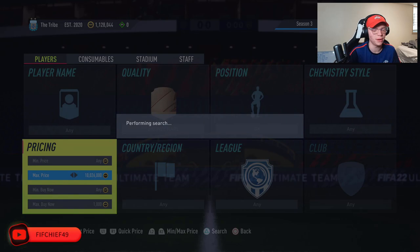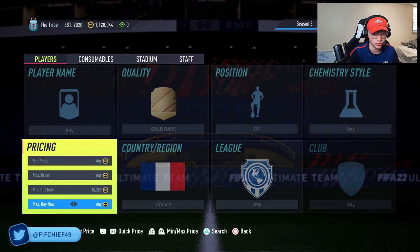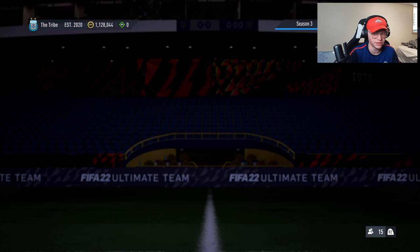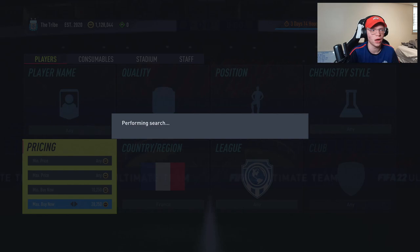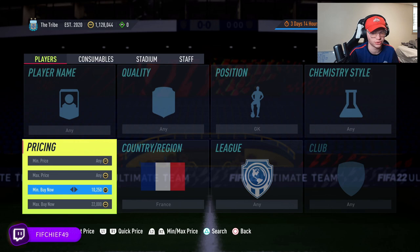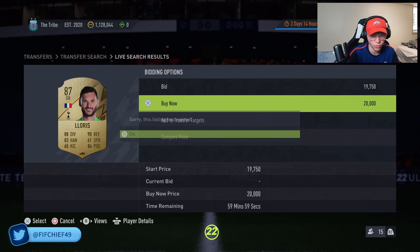For a third filter — a slightly higher budget one — set goalkeeper, nation French, quality gold rare, with a minimum buy out of 10,200 and 50 coins. Actually, you go all qualities in this filter. You've got Lloris in there, and you also have some TOTW cards like Costel, and Lafont who has a couple Team of the Week cards. Check the price of these goalkeepers — they're selling for about 22k a piece. Selling for 22k you lose 1.1k on tax, so you'd like to pick these up for 20.5k or less.